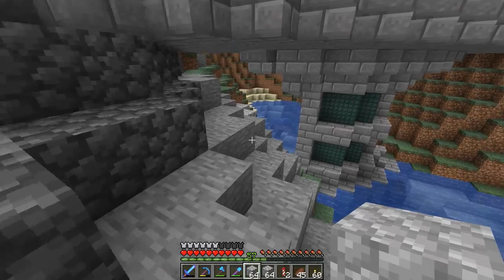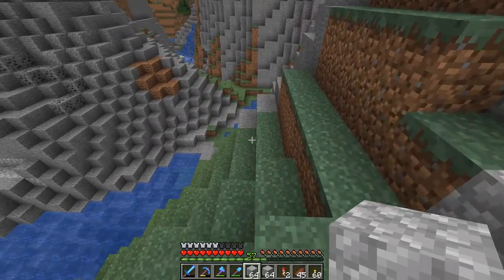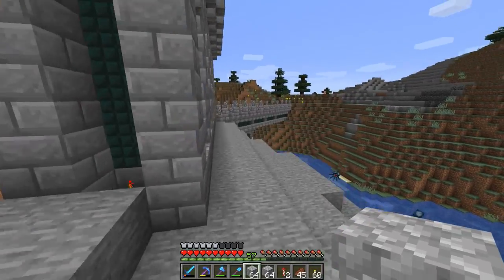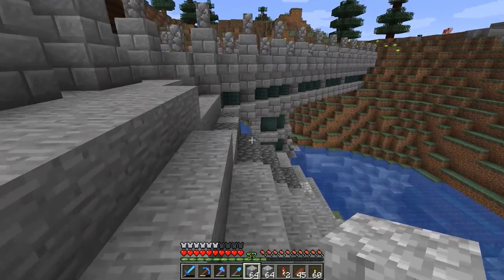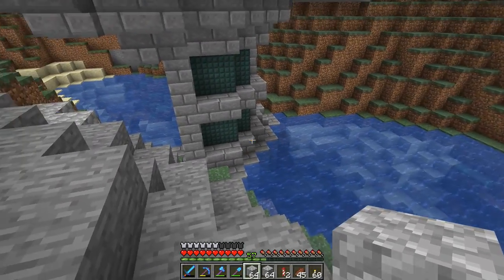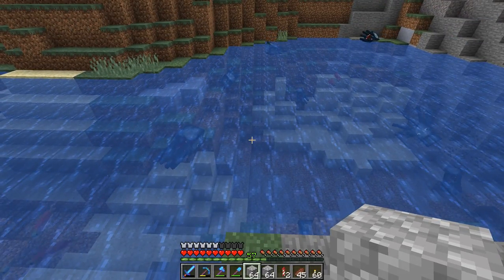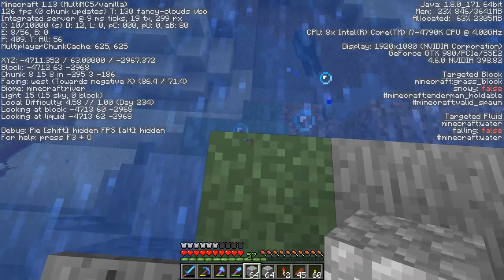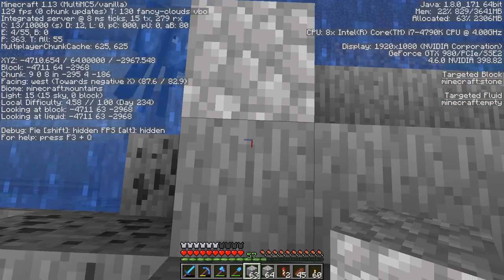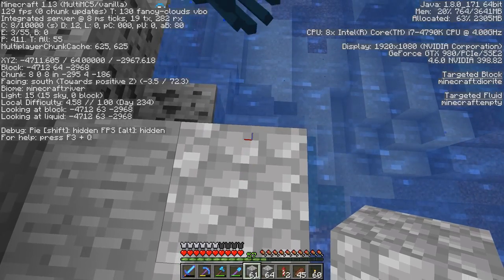There's not a ton of other river to fill in — a little bit over here, a little bit right here, and then it kind of peters out. This won't take long to fill in at all. We could actually do something cool with this — turn it into a little gulch, fill it in with gravel and cobblestone and stuff like that so there's still a reason for the bridge to be here. What I'm gonna do is mark out the boundaries of the river using F3 — if you look at where it says biome, it'll say Minecraft river.